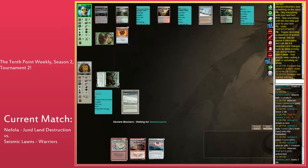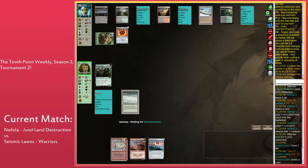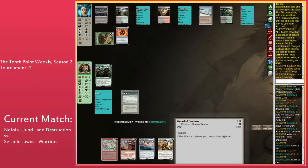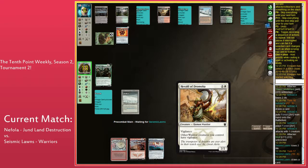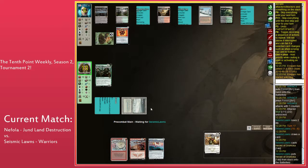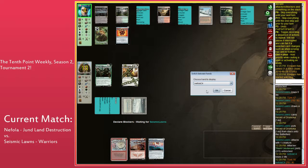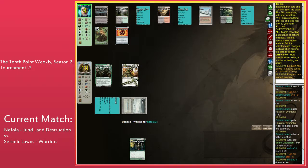Nephila fetching for Overgrown Tomb on their upkeep — that's bad for Nephila, extremely bad. Harold of Dromoka is possibly the worst thing that could have been drawn here. Nephila getting really punished. Vigilance here is really bad because Seismic has a Thorn Lieutenant, so Neph is caught in a Catch-22. Seismic Lons now has two bodies, which compounds the problem — now you need two answers instead of one.